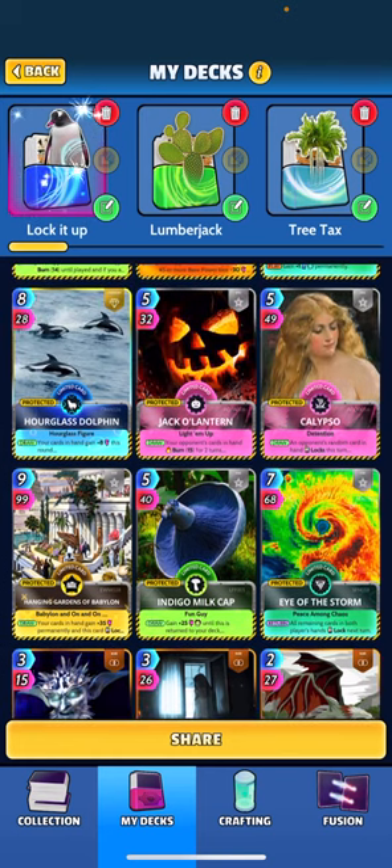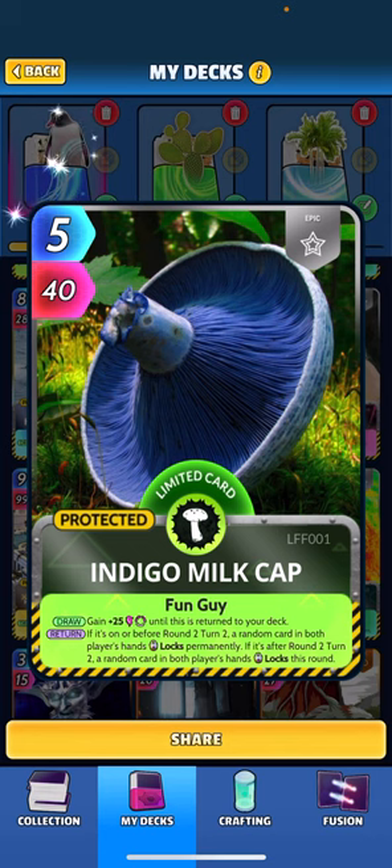Indigo Milk Cap: if you hold this card in hand and don't play it, every turn you get plus 25 power. But if you do play it before round two turn two, a random card in both players' hands locks permanently. If it's after round two turn two, a random card in both players' hands locks for the round. We'll probably try to play this before round two turn two to lock out an opponent's card permanently, and after that we'll just hold it for the plus 25.